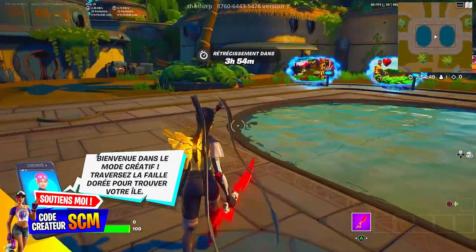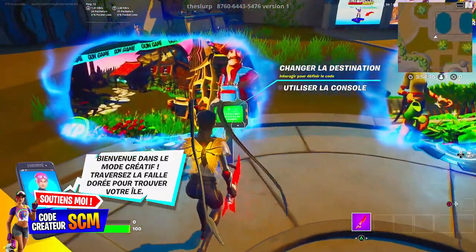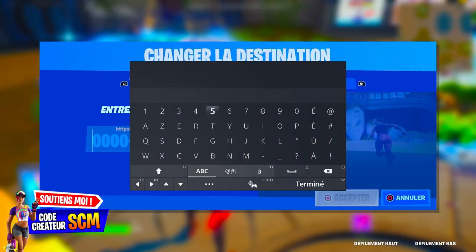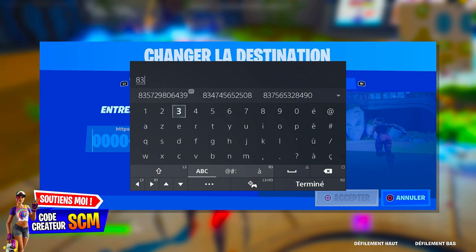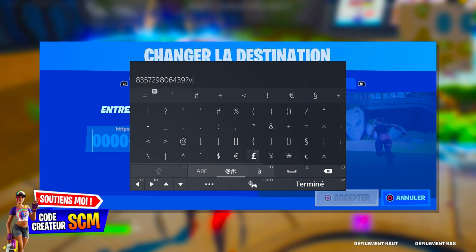When you are in Fortnite Creative Mode, you are on a pad and you will enter the code I will tell you. The code is: 8, 3, 5, 7, 2, 9, 8, 0, 6, 4, 3, 9. And there, by precaution, you put...